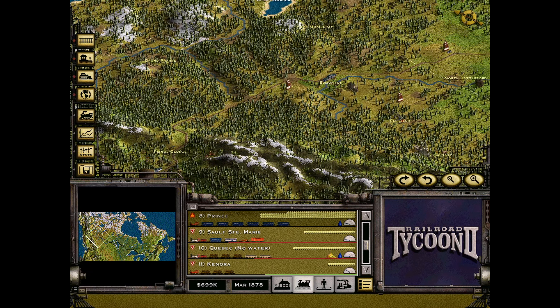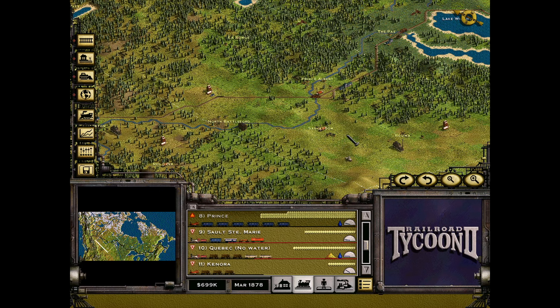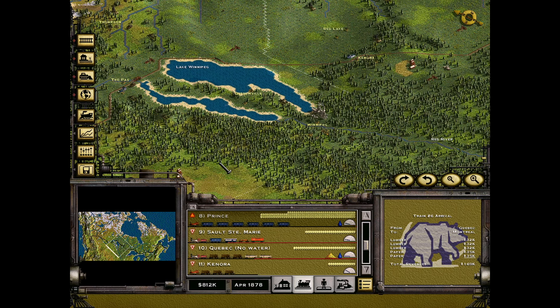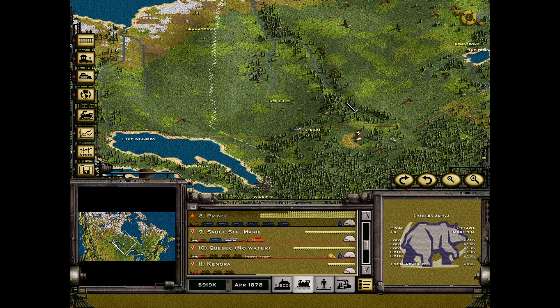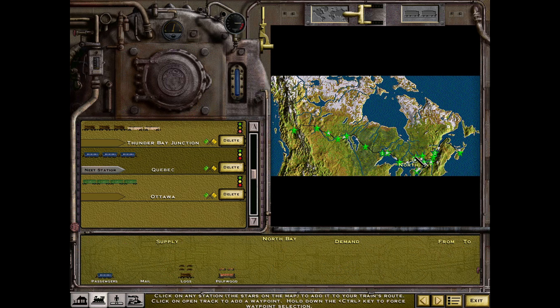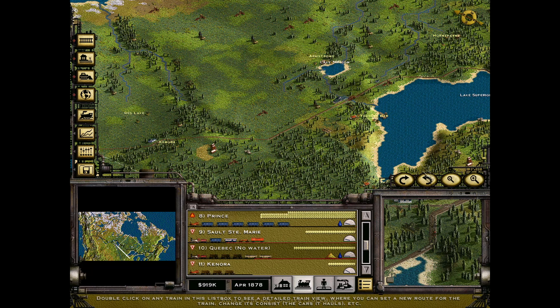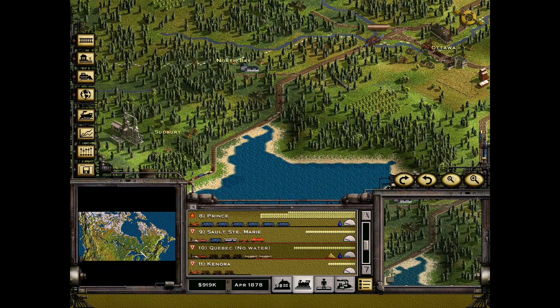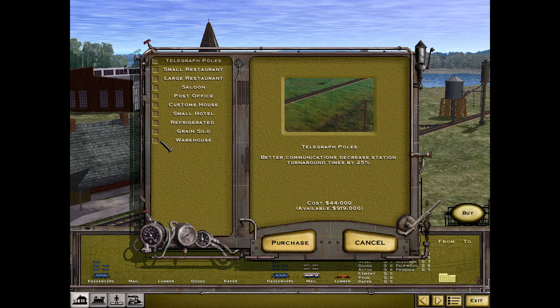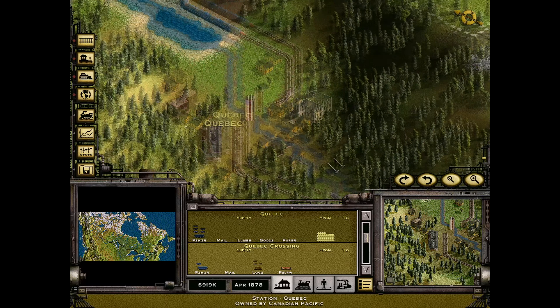We still have further mission objectives — as mentioned earlier, the objective is to bring goods from Halifax to Vancouver. That will definitely be completed within the next 20 in-game years. What will be more difficult is getting the valuation of our company to go up and up, because the actual game asks us to bring these 6 wagons over there but also asks us to have either a value of 20 million or 50 million before the game ends.